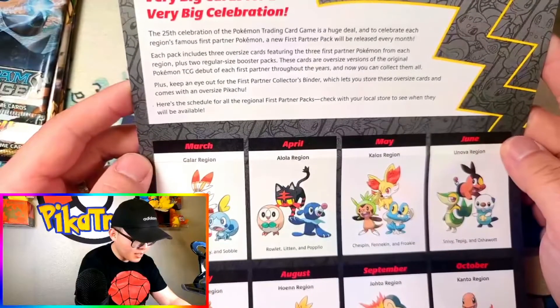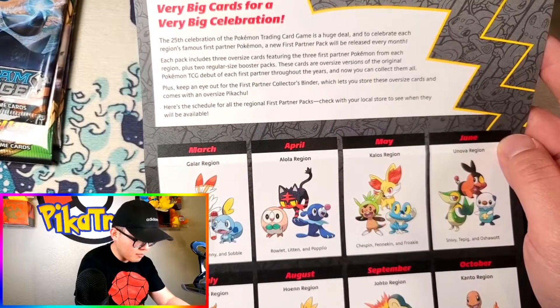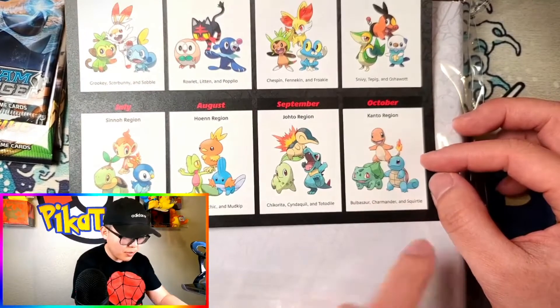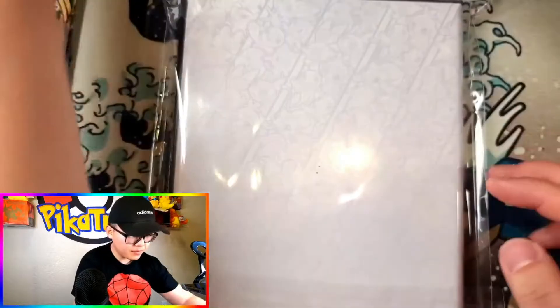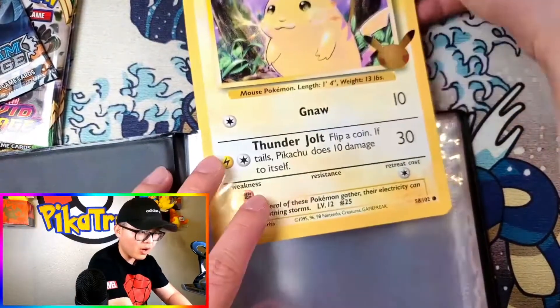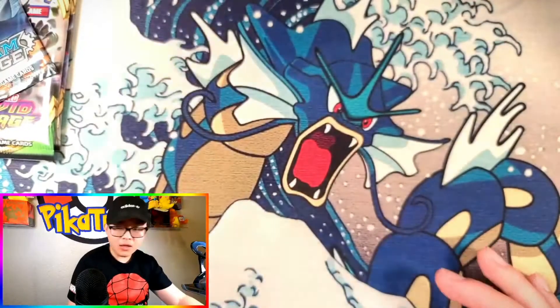There's a schedule for all the regional first partner packs — check your local store to see when they are available. In March they're coming out with binders with the three starters, and in October look out for binders with the Kanto region starters blown-up cards. There's also a checklist inside — love that. And the binder itself is for jumbo cards, not smaller cards — it's an Ultra Pro binder, very nice.